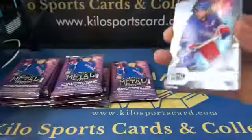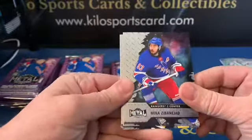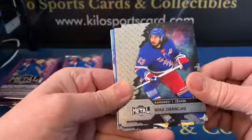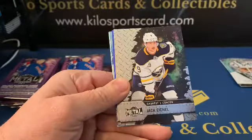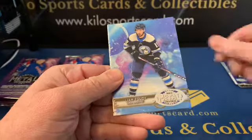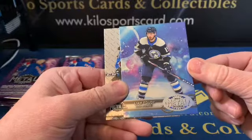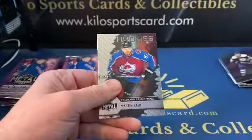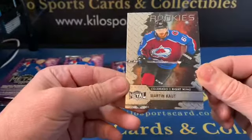I do collect Avalanche, so all the Avalanche cards should be going into my PC. I'm missing quite a few years though because I didn't open hockey for quite a while after the early 2000s — I think it was till just this last year. We got Mika, Sidney Crosby again, Jack Eichel, Ryan Suter blue rookie, Liam Foudy. And a Martin Kaut rookie for my Avalanche.